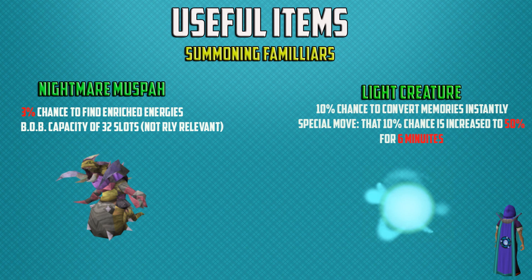The light creature has a special move that changes that 10% into 50% for 6 minutes.